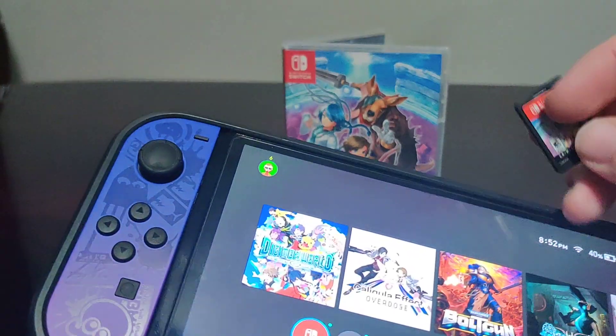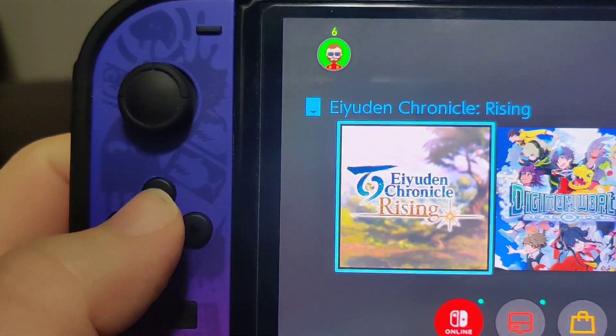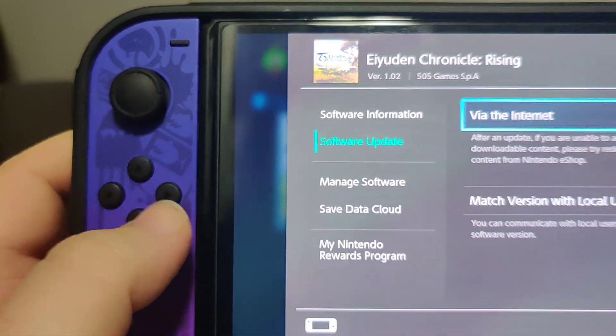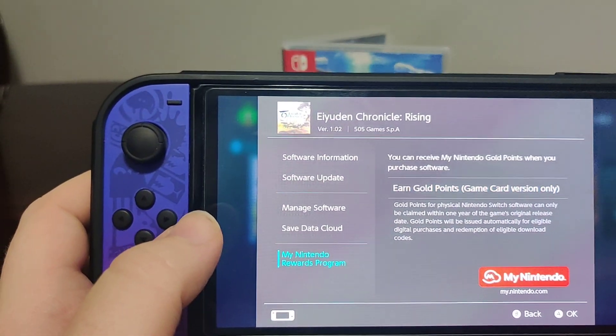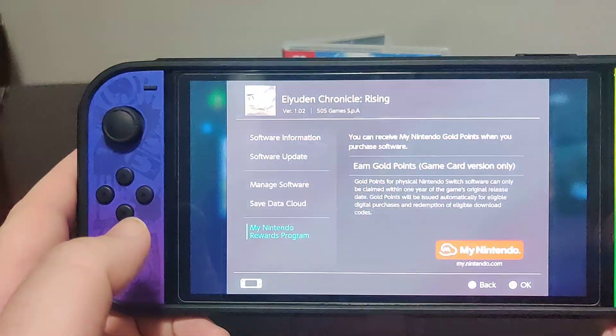Let's pop this into the Switch. And we have the icon here. We have version 1.0.2 on the cartridge and no update, which is nice to see. Let's check to see if we get any points for this release — and nope, no points.